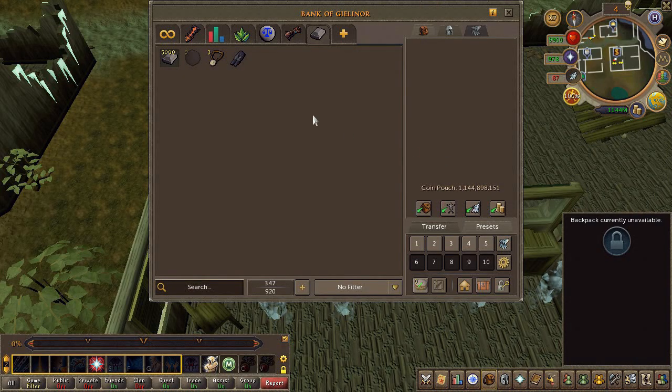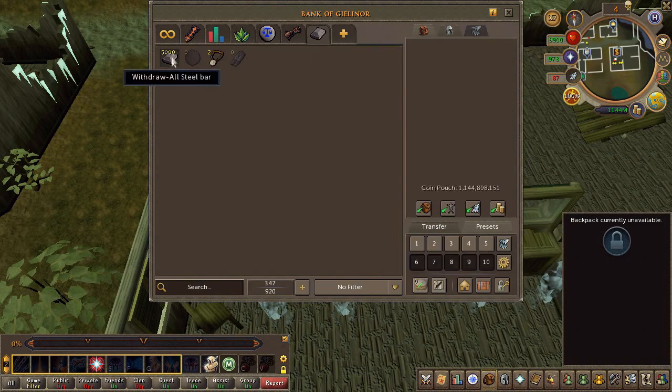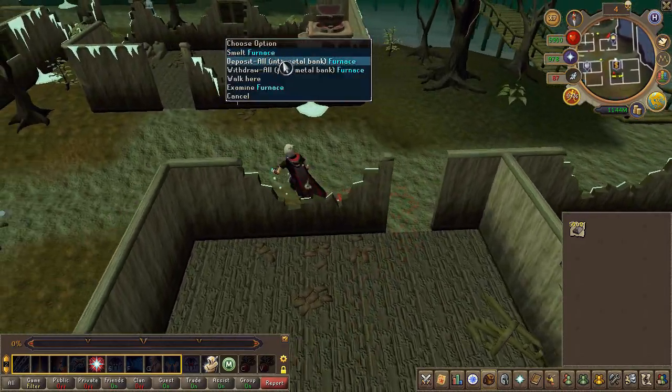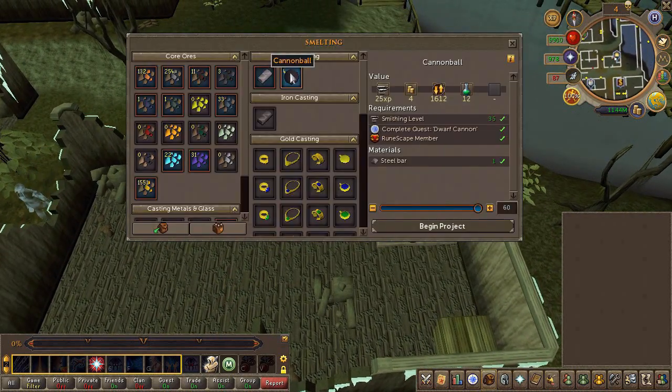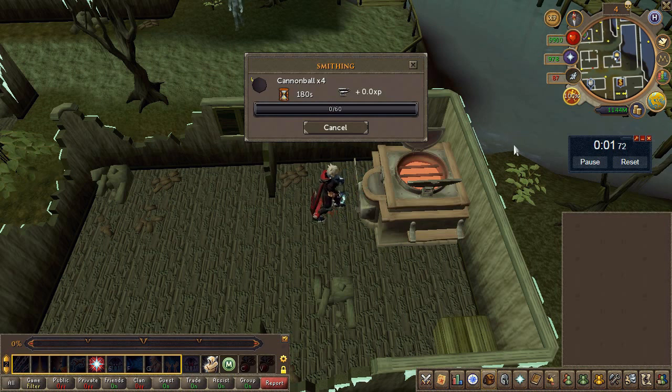Before we start cannonballs, I need to highlight: if you have the Morytania legs 3 or 4, you don't need the gold speak amulet, but regardless if you have legs 2, 3, or 4 you will have to wear them during the process to make cannonballs faster. I went ahead and bought 5k steel bars with no real idea how much I could process per hour — just went and got to it.